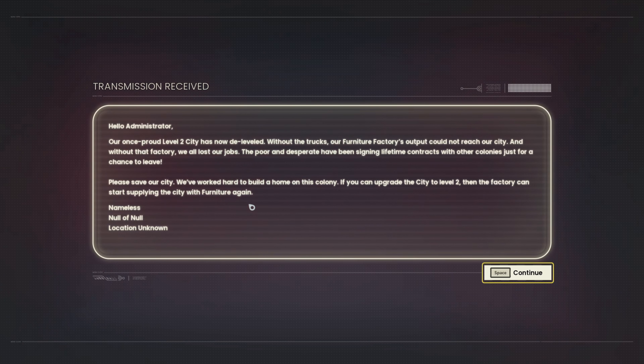If you can upgrade the city to level 2, then the factory can start supplying the city with furniture once again. Nameless null of null, location unknown. I'm getting spam now apparently.